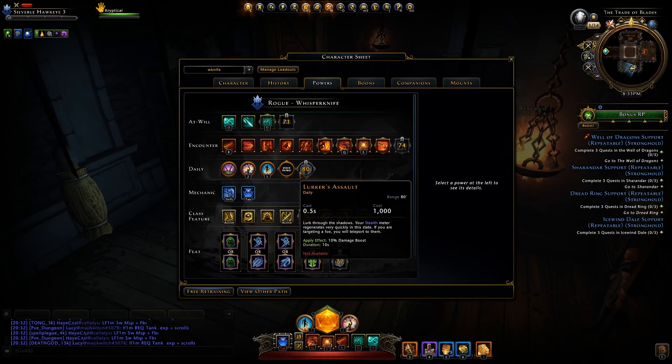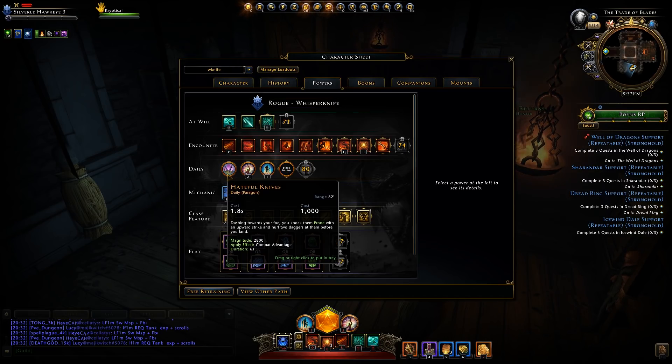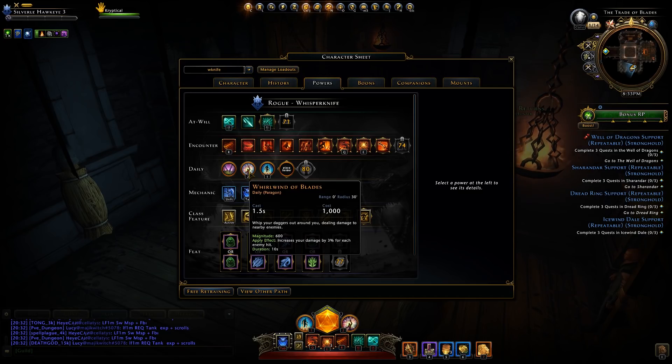Now we have Dailies. Hateful Knives has you dash towards the enemy, knock them into the air, and throw daggers at them — large magnitude and grants combat advantage for six seconds. Whirlwind Blades has you throw daggers in every direction with a moderate magnitude, and increases your damage by 3% for each enemy hit, up to a cap of five enemies for a possible 15% damage bonus.